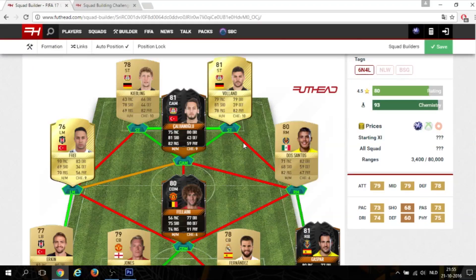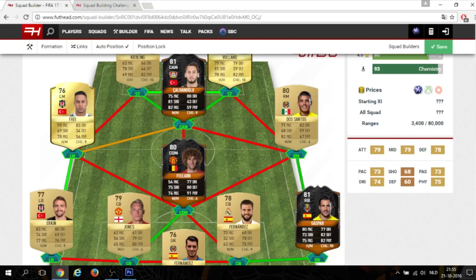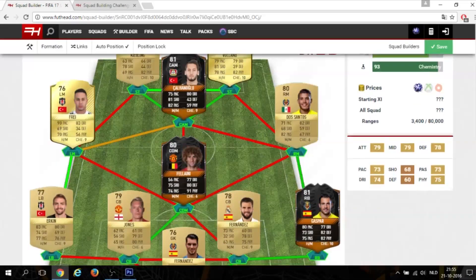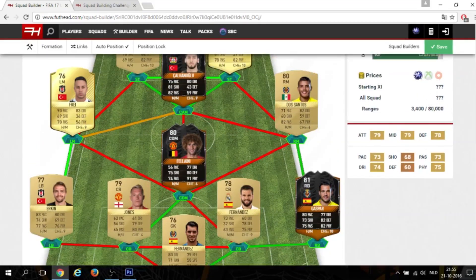Guess who's back ladies and gentlemen with another squad building challenge video for you guys today. We have got a rip on the right — it is a pretty expensive one because you do need three screen players. The team rating has to be 78, which ours is 80, the team chemistry has to be 17, ours is 93. I just made a squad real quick to show you guys how you can do it.